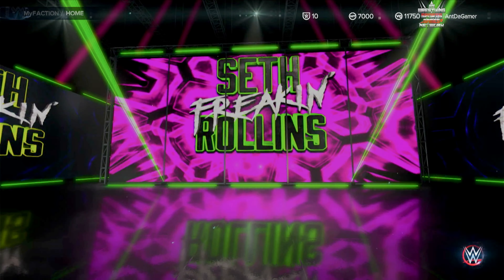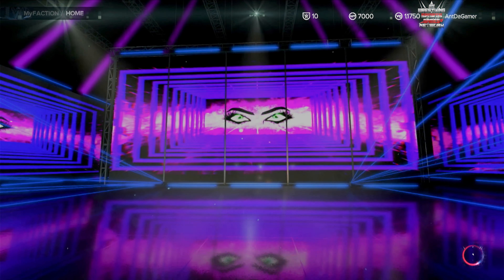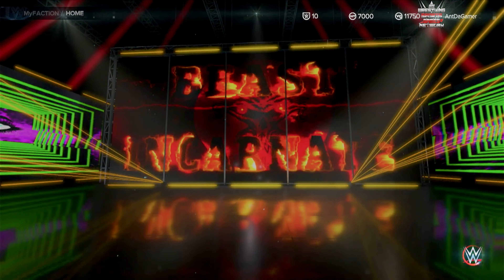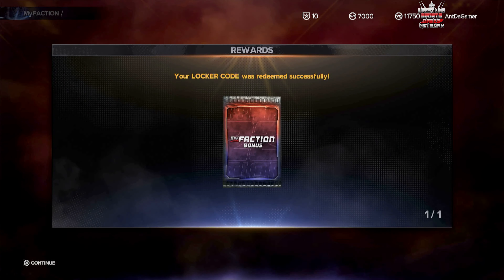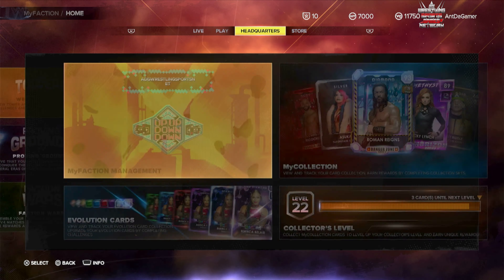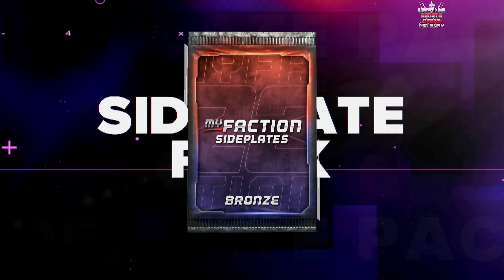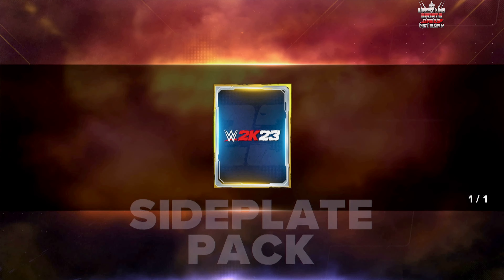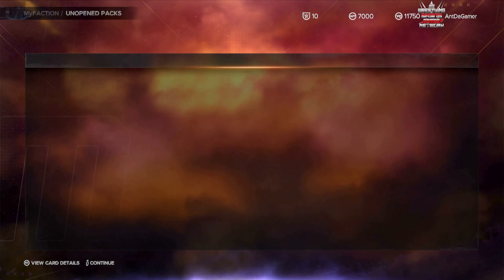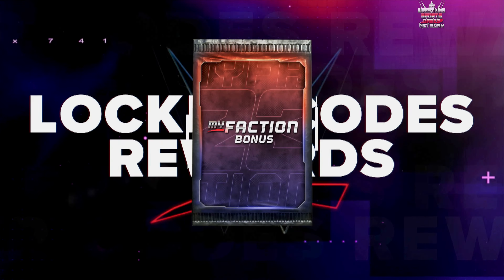You can get some pink diamonds and stuff from the collector's level, or the diamonds — whatever you want out of the collector's levels. It's kind of late so I apologize if I sound a little sleepy. Here it goes — the My Faction bonus. Let's open up the side plates first, these little side plates here. All right, here we go — the locker code rewards.